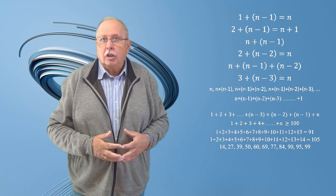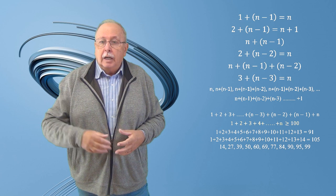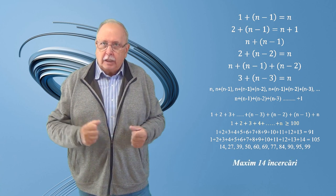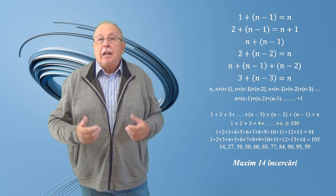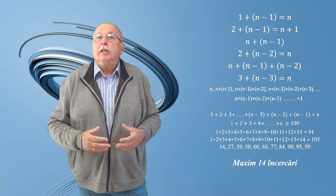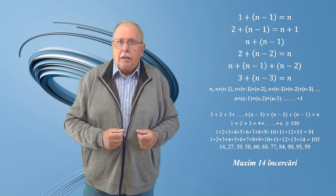Și am scăpat cu 12 încercări în total. Dacă globul se sparge la căderea de pe raftul 99, mai avem de testat rafturile 96, 97 și 98, adică 14 încercări în total: 11 plus 3. Deci 14 încercări pentru cazul cel mai rău. Vă las să numărați încercările necesare pentru cazul în care primul glob se sparge mai devreme, și veți vedea că niciodată nu avem nevoie de mai mult de 14 încercări. Este bineînțeles posibil, ba chiar probabil, să avem nevoie de un număr mai mic de 14.